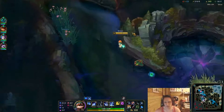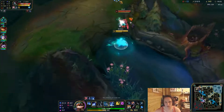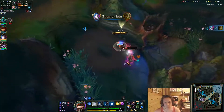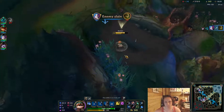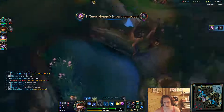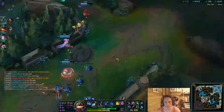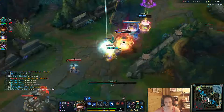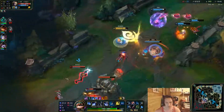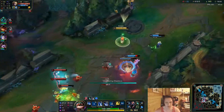Is my team just going to run it down mid? I think that's happening. Hi Akali - what? I missed? Alright I hit - she was probably tabbing over. I'm going to TP in. I only need to pretend like I'm winning. I only need to pretend like that worked - the enemy team doesn't have to know that I didn't have ultimate.